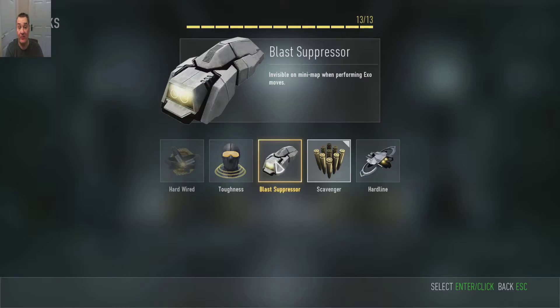Blast Suppressor hides your exo moves on the map. But at the end of the day you're going to be up in the air and people are going to see you — we've seen a fake betrayal — so don't jump unless you really have to. Move around; mobility's good, so move around.